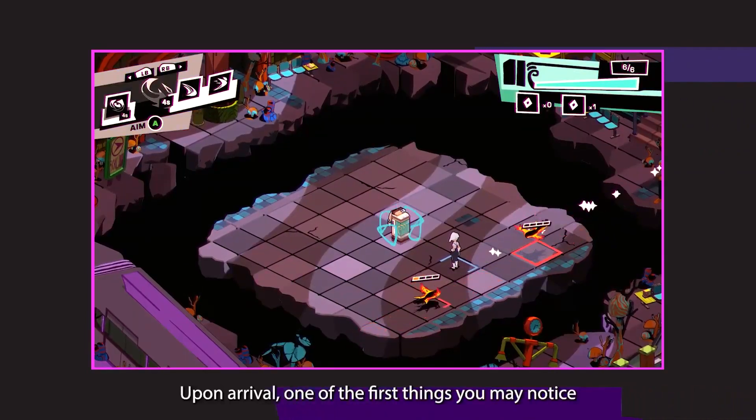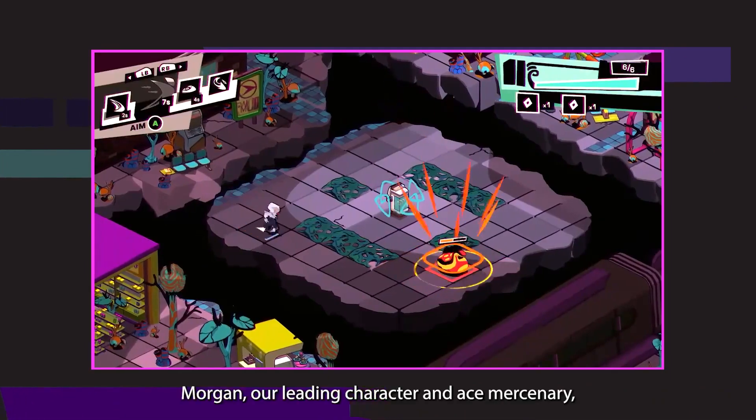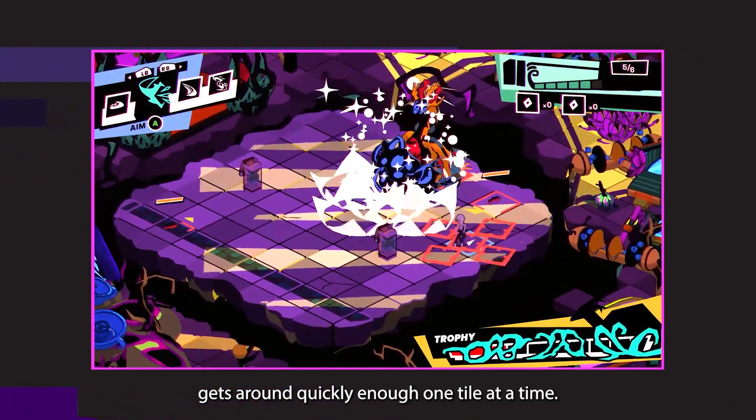Upon arrival, one of the first things you may notice is the isometric view and the grid-based maps. Morgan, our leading character and East Mercenary, gets around quickly enough, one tile at a time.